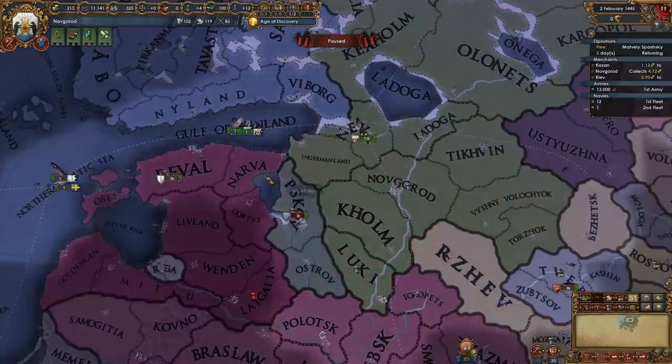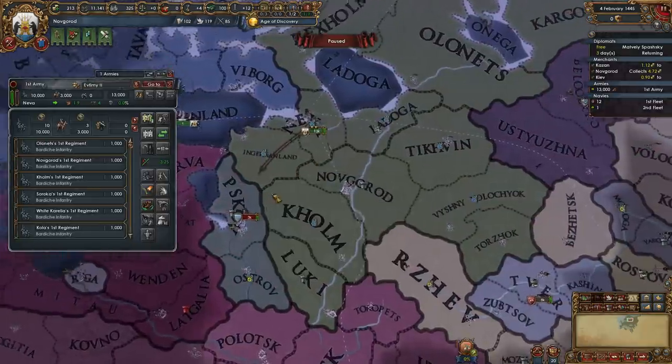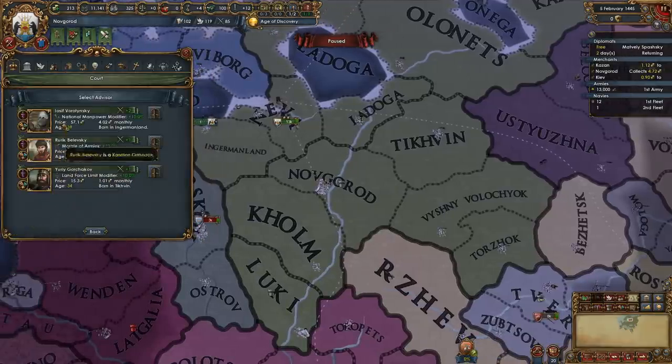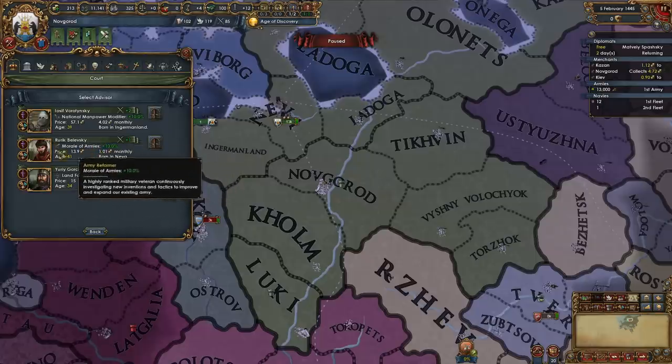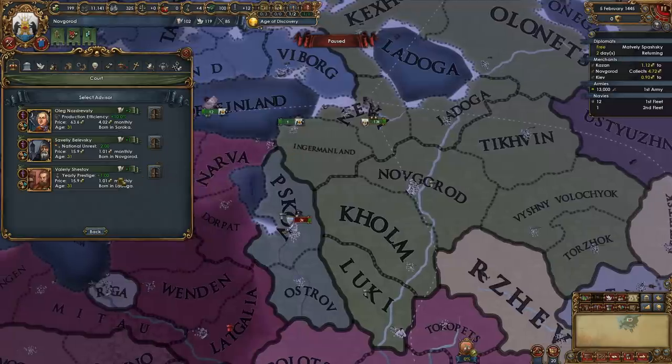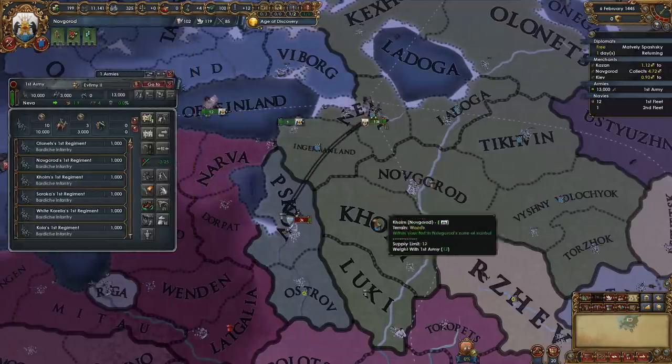Go ahead and mothball that heavy before I forget. One thing you want to look for if you can is the Morale of Armies advisor. I would actually say the best possible military advisor you could hire is the Fort Defense Advisor — but if we can't get that, it's not a big deal. You don't need it.